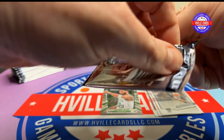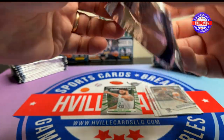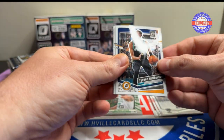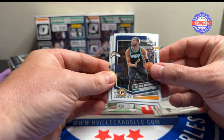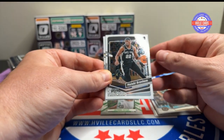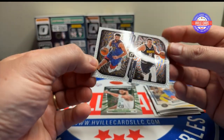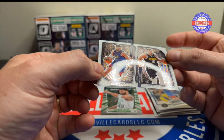Next pack. We've got Allie Burton — shout out to Crack Pack Daddy — Malachi Branham, Jamal Murray, and that is a Jamal Murray and Jokic Optical Illusion.